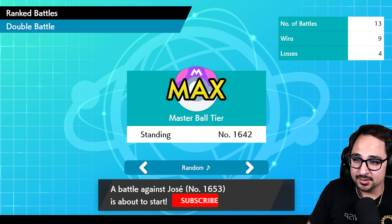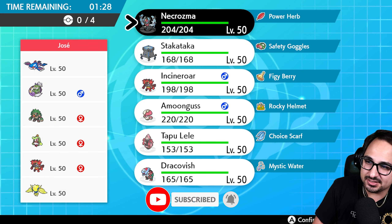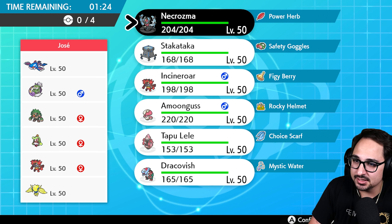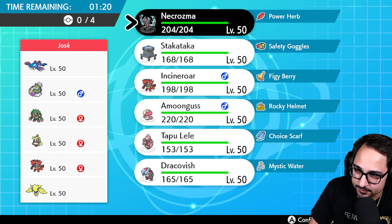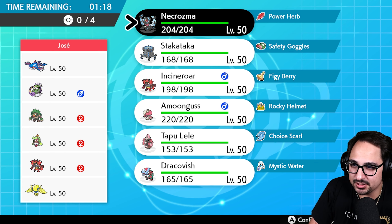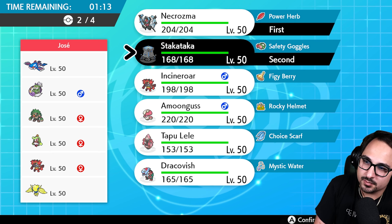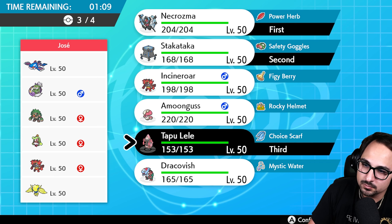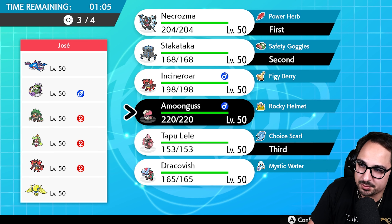Going against Jose, who has a scarily similar rating to us. This is as standard as a rain team gets — there is literally nothing here that surprises me whatsoever. We definitely set Trick Room turn one, and I think Stacka and Necrozma is our best way to do so. We bring Lele in the back just to stop any potential Fake Outs. Everything is now against us because they have a lot of grass types.